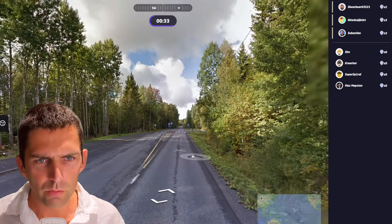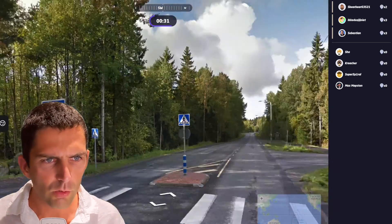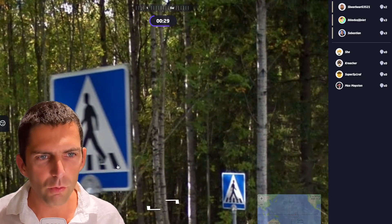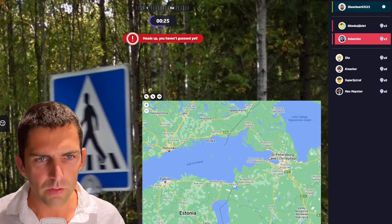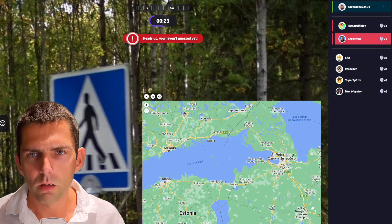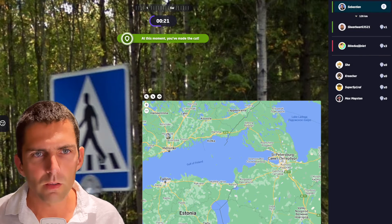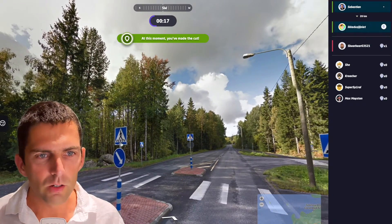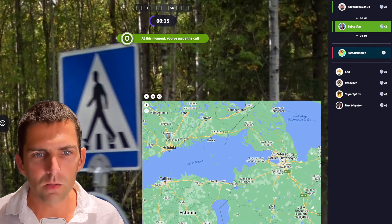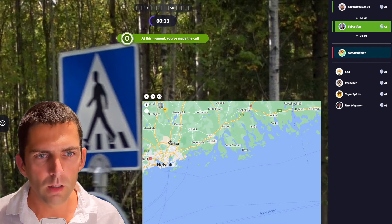I don't know where you have the yellow signs for the crossing. Yes — one, two, three, four, five. Zebra crossing. This is Finland. Let's go close to Helsinki. Internet lag. So you see this five-stripe crossing — it's usually only in Finland. Shoot, I'm eliminated. If I can't do a better guess — 6.6 kilometers. Let me get more north. I'm qualified because I made a better guess.